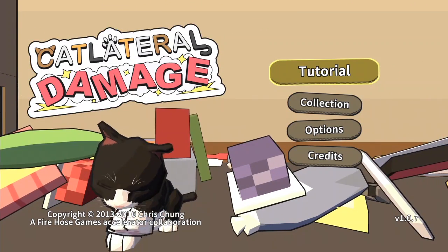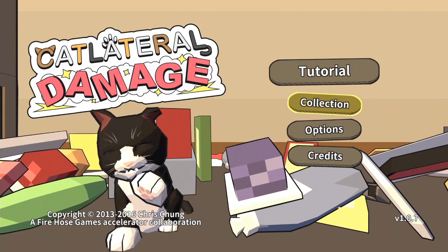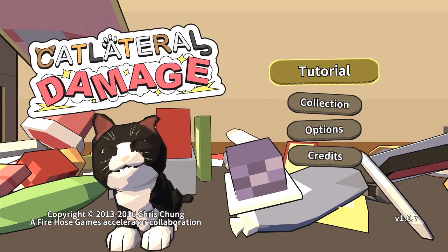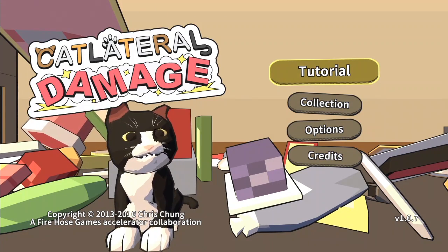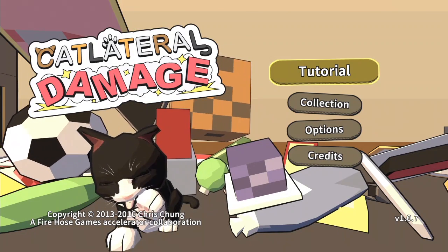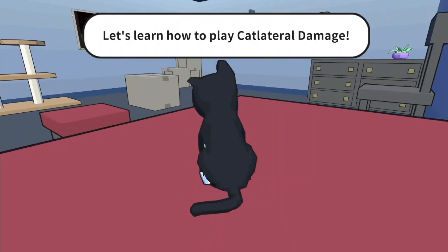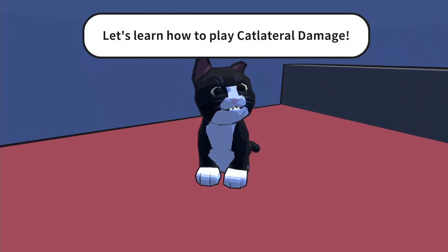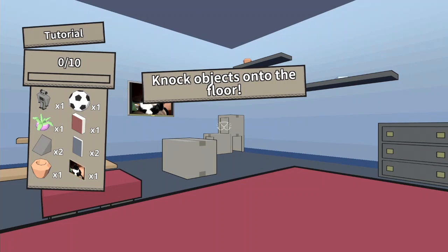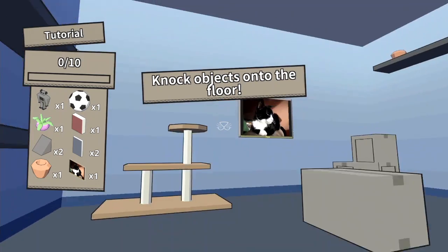I know exactly what this game is. Look at this cute cat. That is not a cute cat. It's adorable. That cat looks like something went wrong with its development at an early age. To go back to the tutorial, you can't just jump in with both feet to Cat Lateral Damage. Let's learn how to play. It's a first-person cat simulator. Knock objects onto the floor.